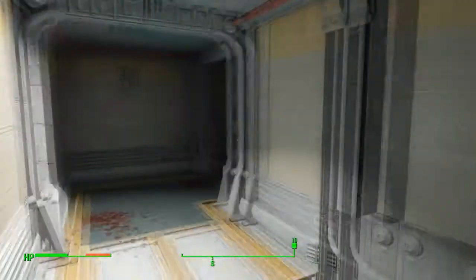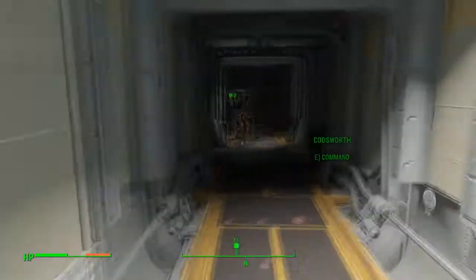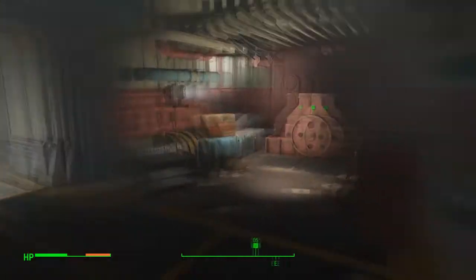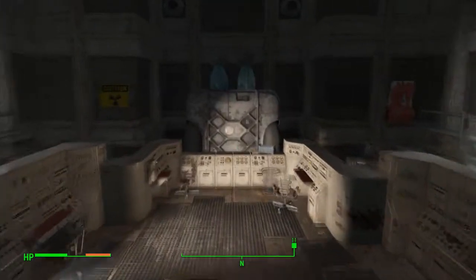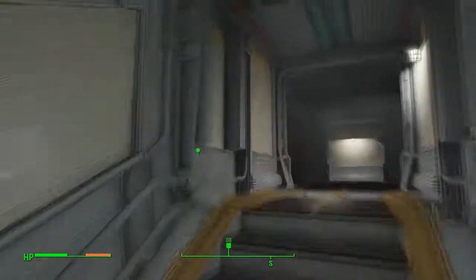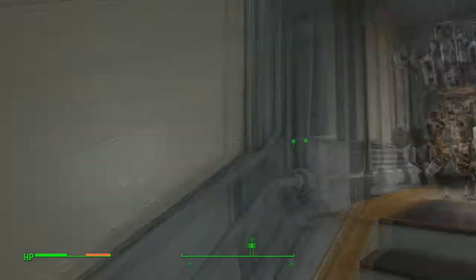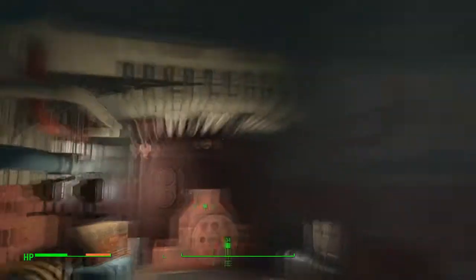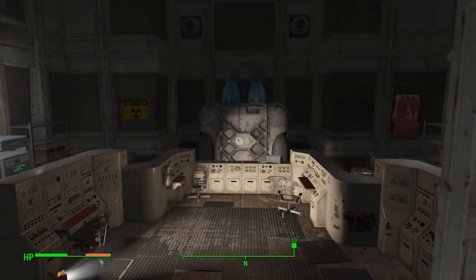That goes out to the outside. This is apparently security, so we don't even need a security station. Some more screening - that's the actual thing. Is this the actual power station area? I don't see an actual thing there or one there either. So if that's security back there, you would have to assume that this would have to be that.